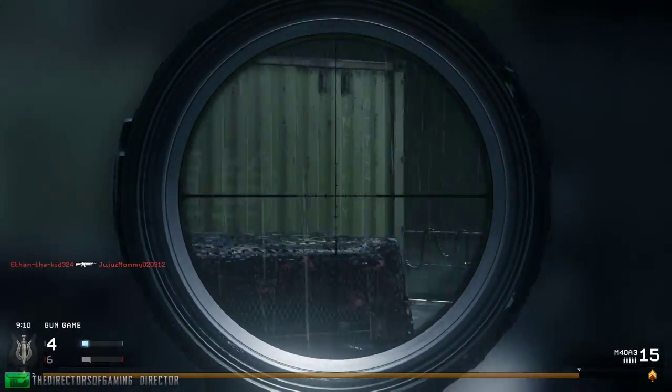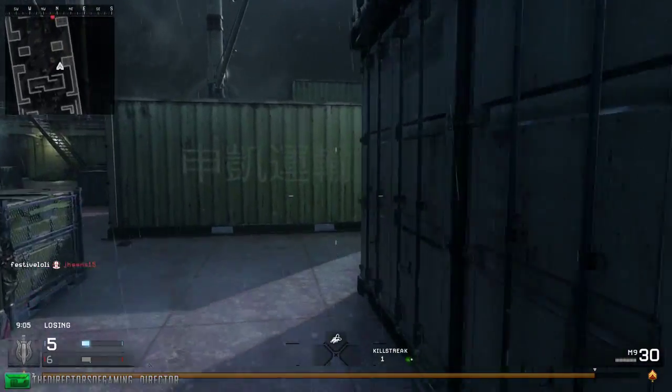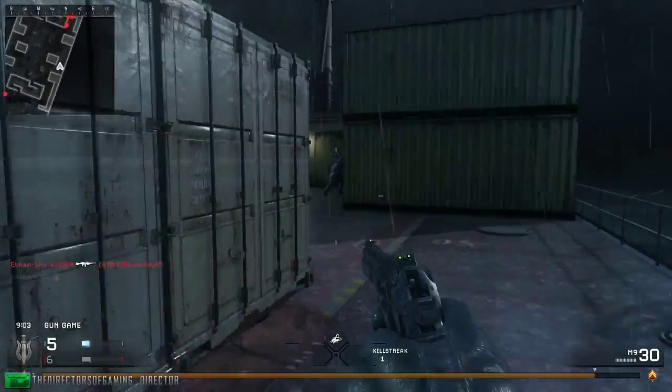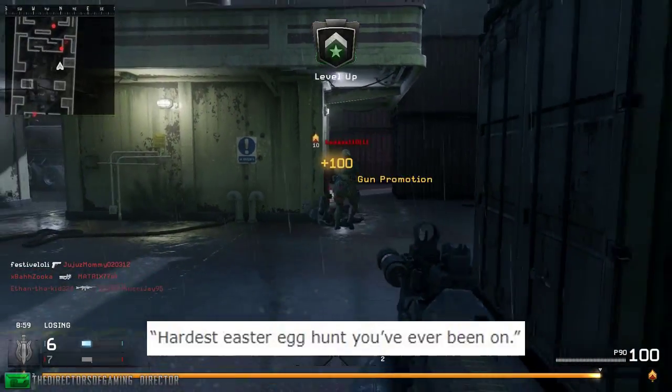I'm not going to go through everything, but I'll leave a link in the description if you want to view the full list. Some confirmed features: perks and mystery box will of course return, World War 2 zombies is not connected to any other Call of Duty zombies game, and it's described as the hardest easter egg hunt you've ever seen.